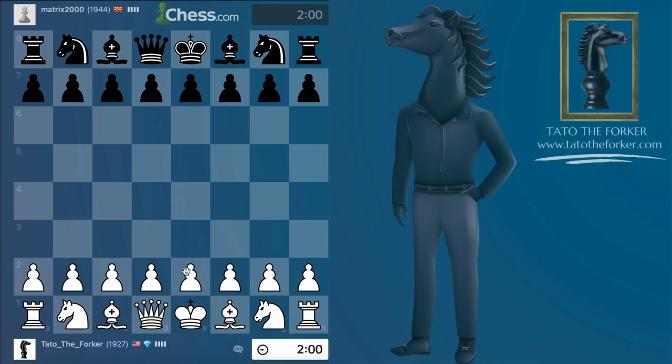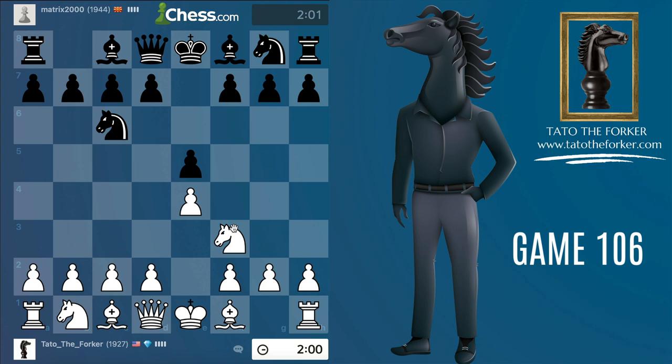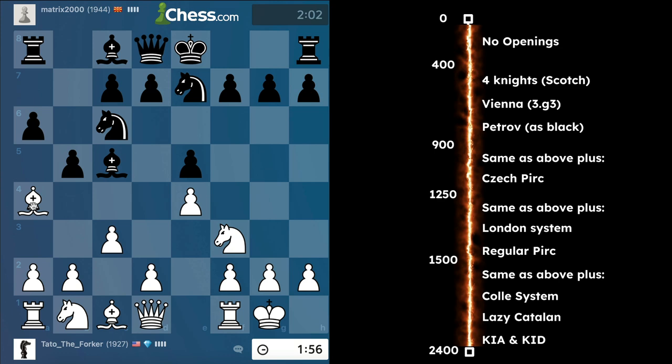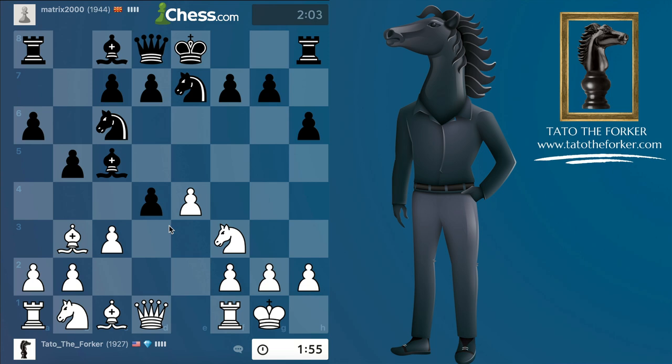Welcome to game number 106. We haven't played e4 in a while, so let's do it. I'm going to play the Ruy Lopez even though it's not on the opening plan that was recommended. After a6, I'm just going to retreat my Spanish bishop to b3 — we want to keep it.